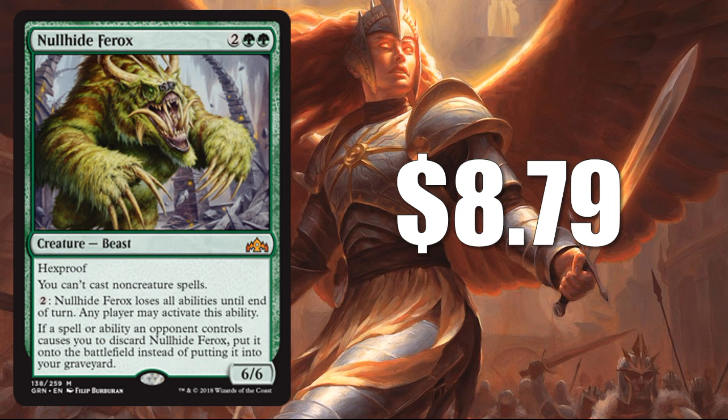Number 7 is Nullhide Ferox at $8.79. This is a Mythic, and as you'd expect, a lot of the cards on our list today are Mythics because they come out at a slower rate and are harder to pull. People that want these for early decks are willing to pay a premium. Why is this card here? I do think green gets better, and some people want to try this in Stompy builds. With Llanowar Elves you might be able to cast it on turn 3 consistently. Also important to note this falls under Golgari colors, which look strong in the upcoming meta.